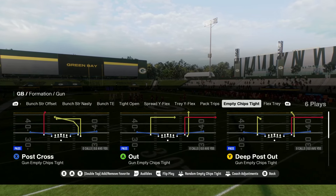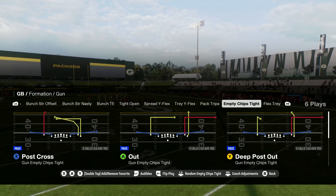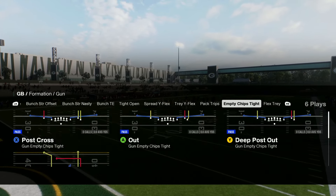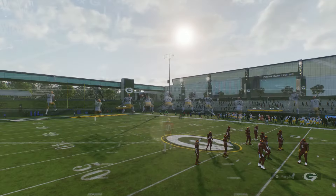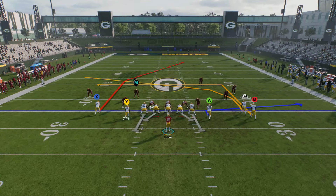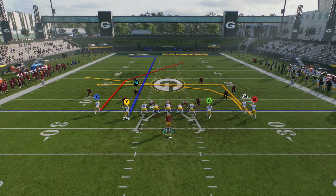But then you have the option to just leave him on his delayed, more of a delayed flat route. I like this Gun Empty Trips tight end — you can see pretty much all of the plays in this formation have these to both sides, which makes it really, really difficult to defend. And you can just leave them on their default routes or custom stem both sides all the way up the field.